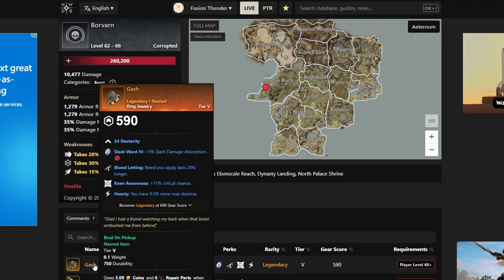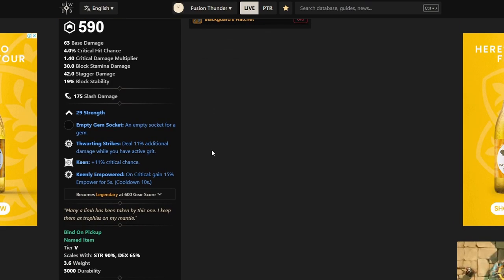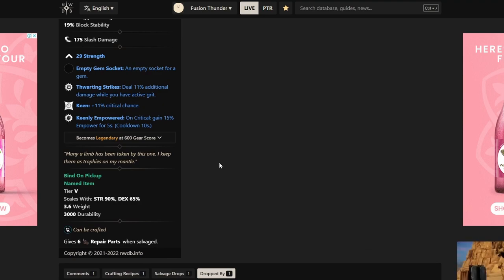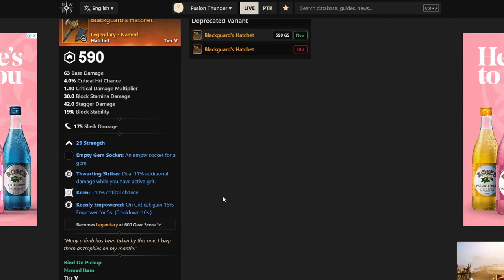Another hatchet I would recommend is the Black Card's Hatchet, which you get in Tempest Heart from a named boss. It has Fortifying Strikes and Keenly Jagged on it. Keenly Empowered is the only perk that's not really that good, but it will still be effective sometimes. It's still a really good hatchet, and Keenly Jagged will never be useless since the hatchet has such a high crit damage multiplier.